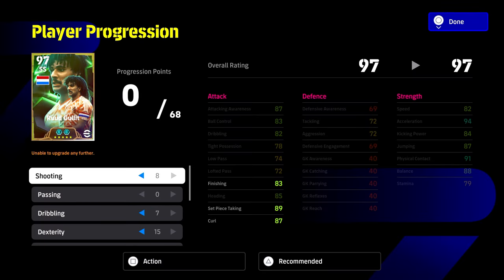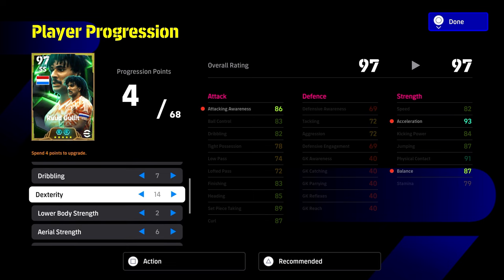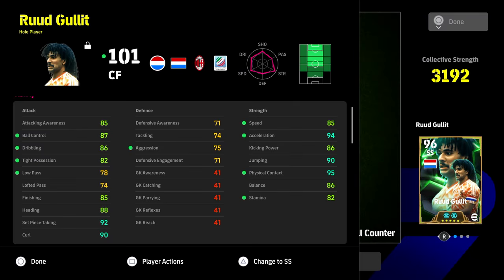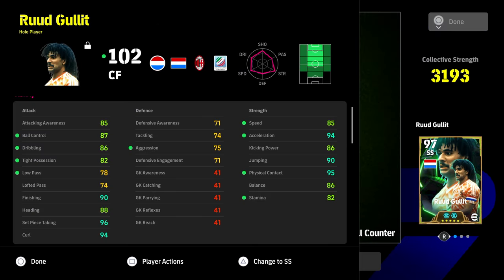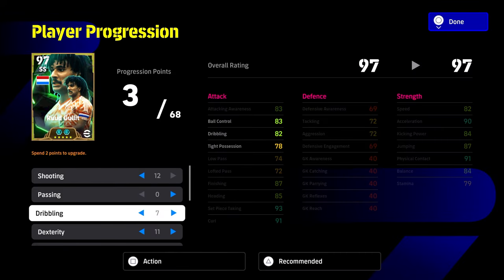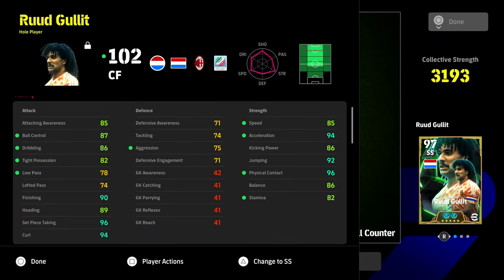The center forward build is 8-0-7-15-2-6-0. You'll notice that a lot of points went into dexterity. The key to this card is getting attacking awareness as high as possible — ideally 90. But if you don't want dexterity that high, 85 will be more than enough if you want to max out finishing or other stats. You can actually get finishing to 90 with this build. I'm a bit torn on 90 finishing for a player like this — you can also run a version with 90 finishing, 92 jumping, and 94 curl.